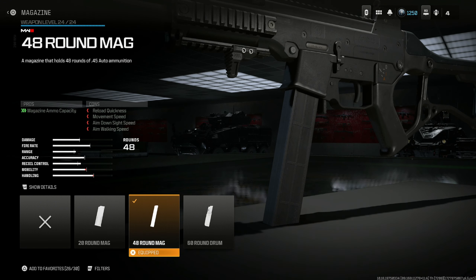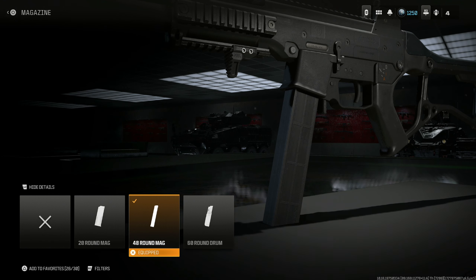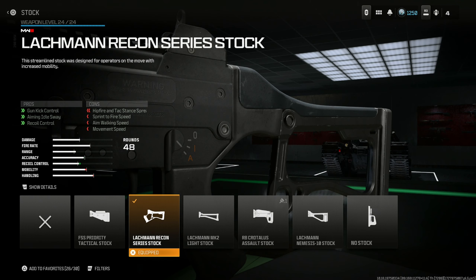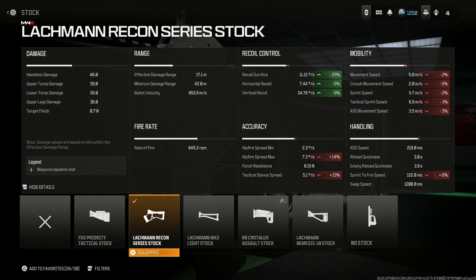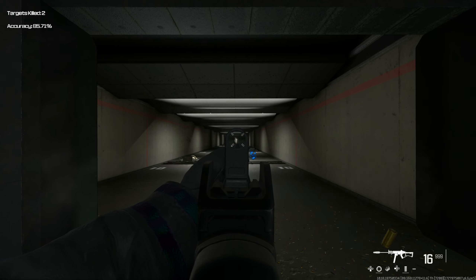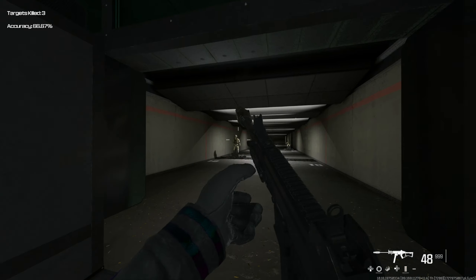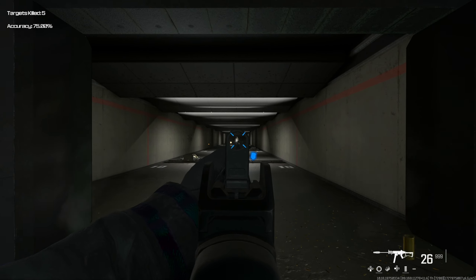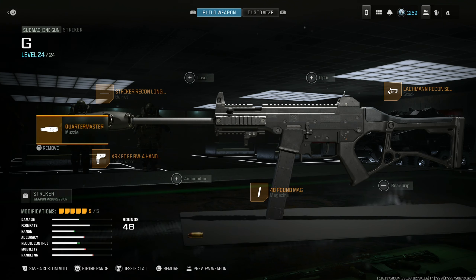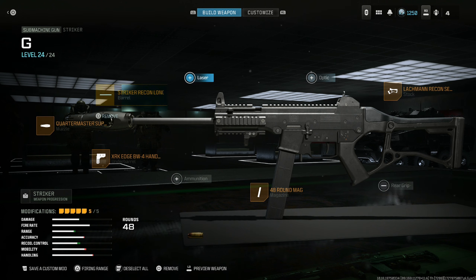Put on the 48-round mag for as many bullets as possible without much penalty. The 60-round drum costs basically twice the penalty for only 12 more bullets — not worth it. Lockman Recon Series Stock for gun kick control, aiming out of sway, and recoil control gives a 25% increase on recoil gun kick and 5% for horizontal and vertical. This thing literally does not move — it's the absolute perfect SMG for every situation, whether you need sniper support or anything else.